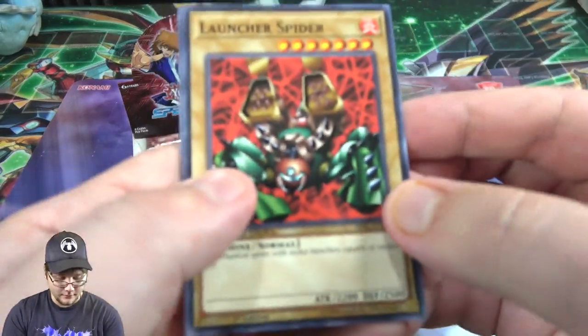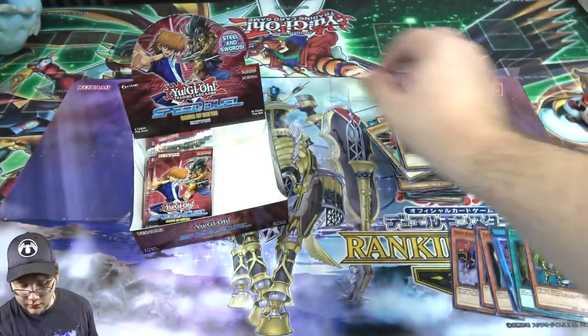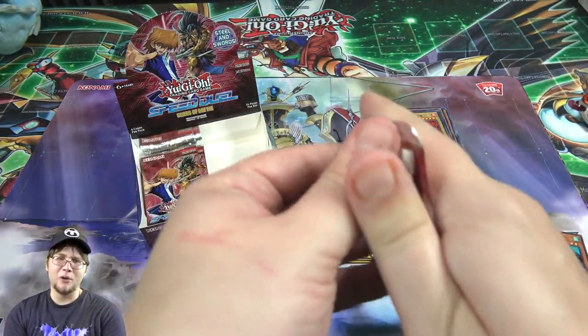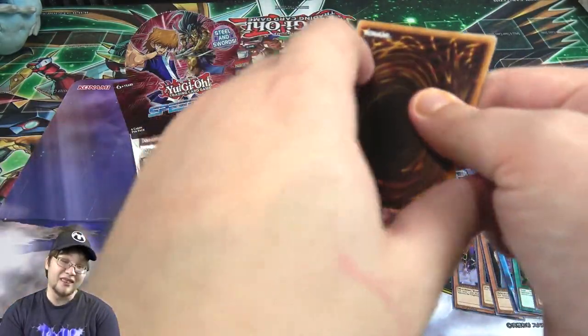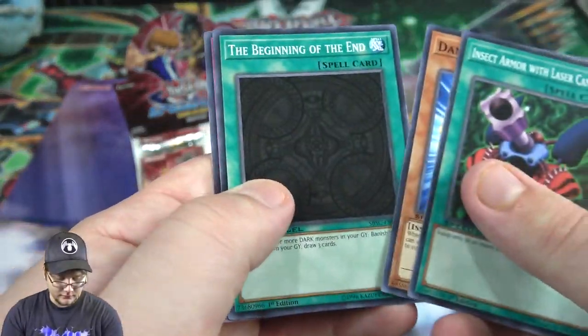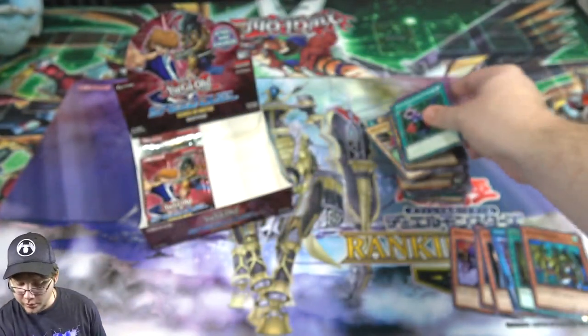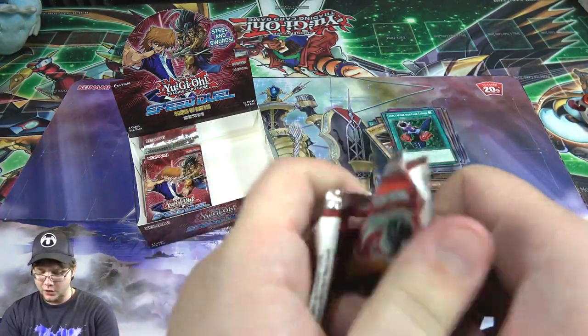I'm sure I used it back in the day. Launcher Spider, Seven Completed. What do we get - Barrel Dragon? I think it might be a holo - it's like a super rare, which could be good in speed duels as well. Security Orb - at least I'm still seeing a few cards here and there that are different.